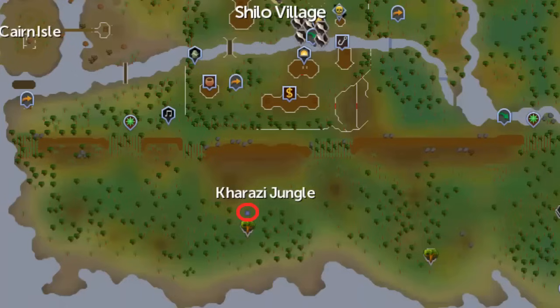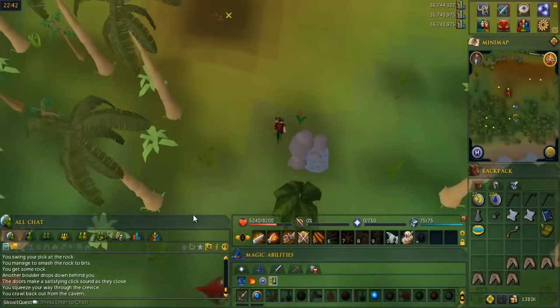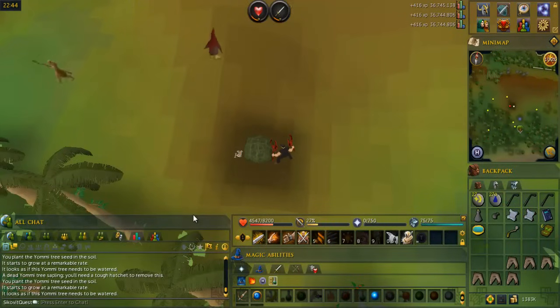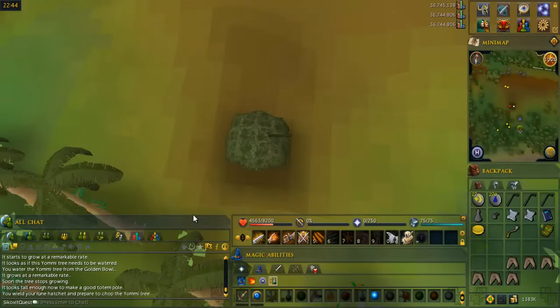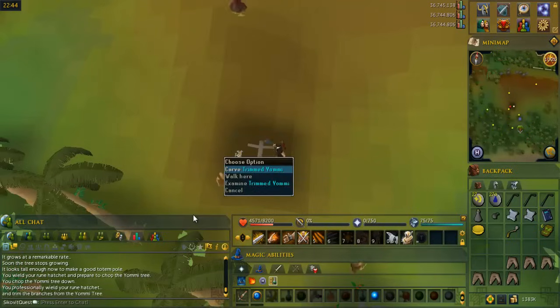Go back to the water pool area in the jungle circled on the map. This is a good time to stock up on food as you still have a few more fights ahead. Right-click a tall reed and cut it to get a hollow reed, then use it on the water pool to fill the blessed bowl. Go to the dark spot a little bit to the northwest, use the yami tree seeds on the fertile soil, then use the golden bowl filled with water on the tree and wait for it to grow. There's a chance the tree will die — if so, wait for it to disappear and try again. When it's grown, chop the adult yami tree, trim the branches, carve the trimmed yami, and finally lift the totem pole.